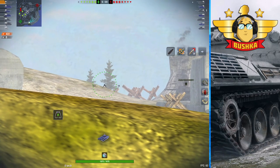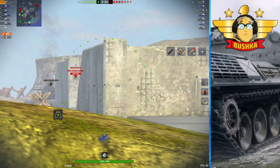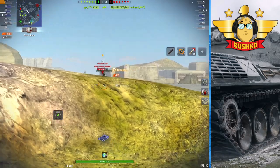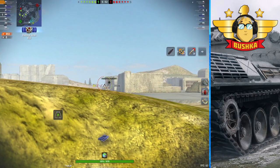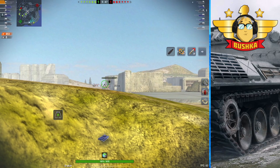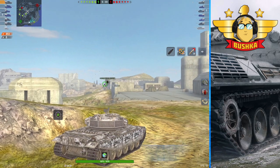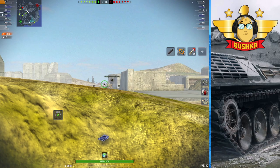We're going to talk firstly about the Centurion 7-1, and then we're going to have a look at the STB, which is really the prima ballerina of gun depression mediums. Gun depression is a double-edged sword. Not only does it allow you to get above a target when you fire, so that you look slightly down at them, which increases the angle of anyone firing back at you if they're looking at your upper glacis or your turret armor.